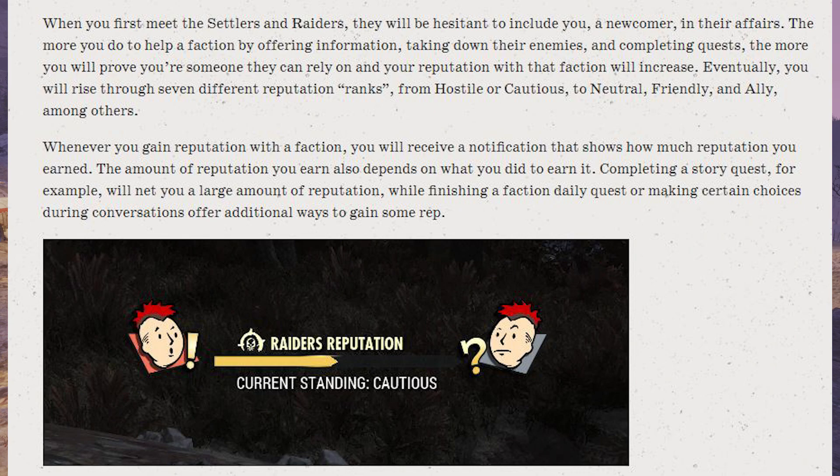Whenever you gain reputation with a faction, you will receive a notification that shows how much reputation you earned. The amount of reputation you earn also depends on what you did to earn it. Completing a story quest, for example, will net you a large amount of reputation, while finishing a daily quest or making certain choices during conversations offer additional ways to gain some rep.